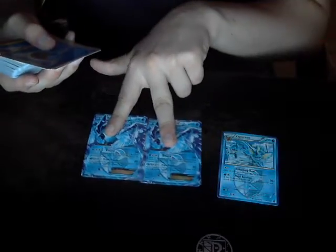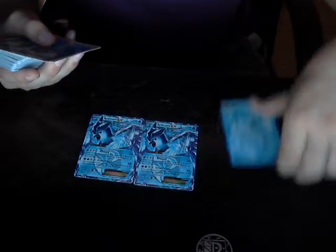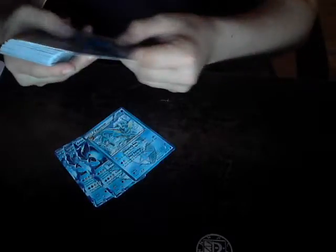So two Articuno EXs with really bad attacks, and Vaporeon — it's got more HP than its counterpart, the one that turns Pokémon into Water types. But let's get into it.